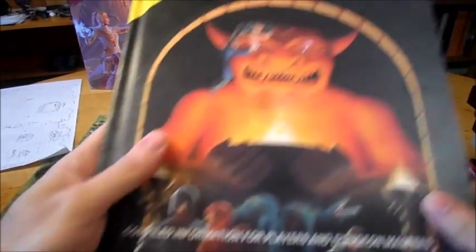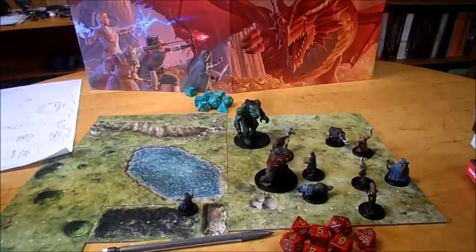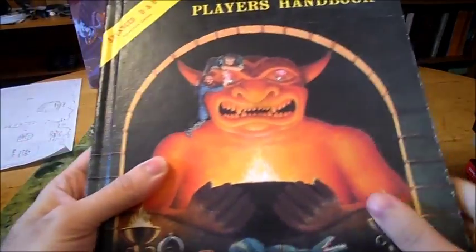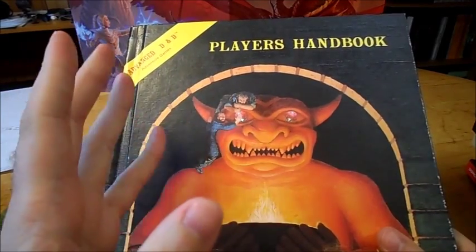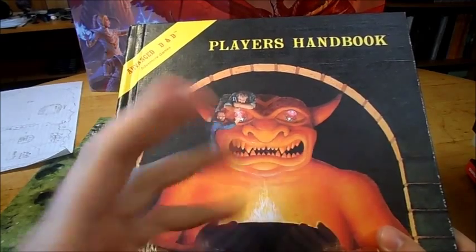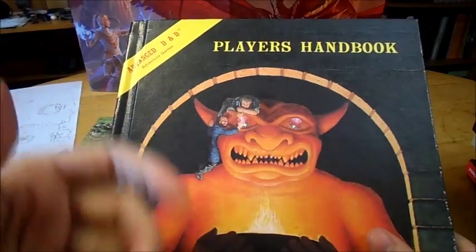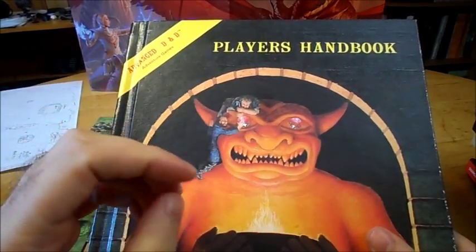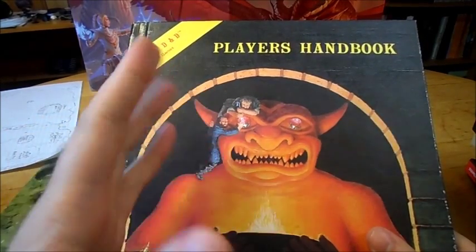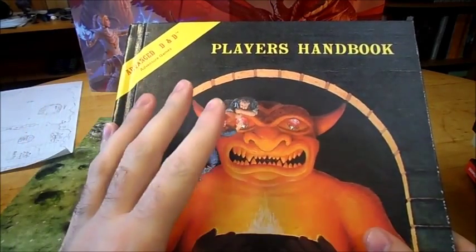We'll start with first edition AD&D, and they're actually pretty much the same in first edition and second edition AD&D. The druids had a very strong organization, where there was only so many druids of particular character levels in the world, which made advancement kind of interesting. If you wanted to be the arch druid — the highest level of druid, which was around 16th or 17th level — you would have to either challenge the original arch druid, or they would have to step down and then you take their place. So it's an interesting concept.